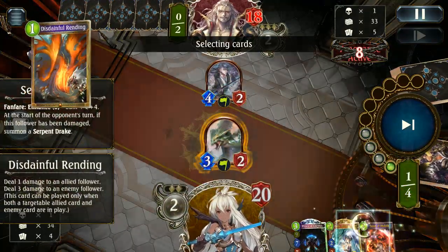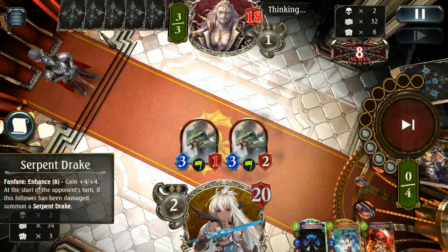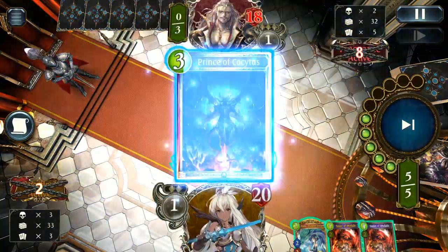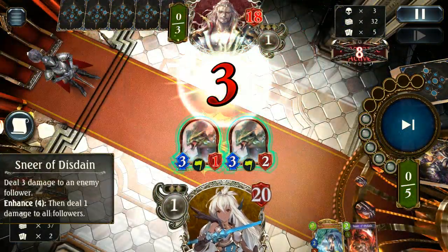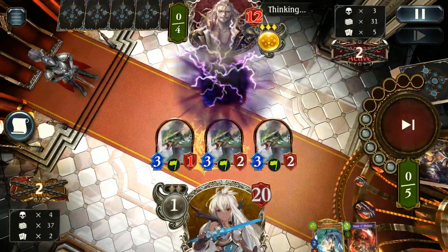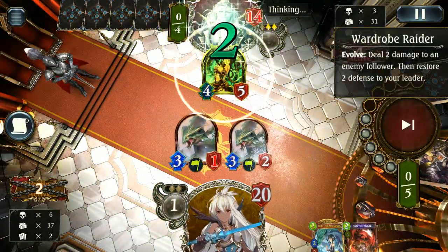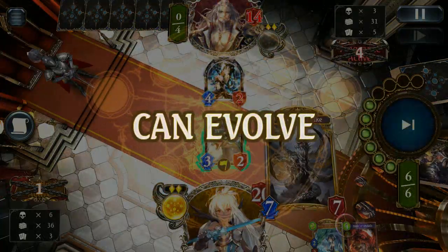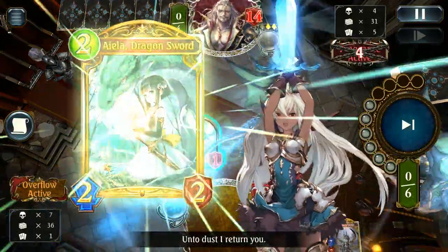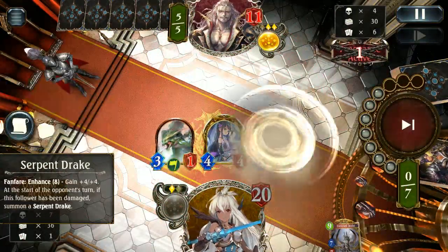Disdainful Rend is going to get us another 3-2 out of this, and we're even set up with another Sneer of Disdain if we want to use it. Double Sneer of Disdain — I don't really want to trigger it too much. As long as you have a damaged Serpent Drake, you're always going to be generating Serpents. We do have a 3-1, so constantly generating more Serpents is always a good thing. Wardrobe Raider would have been a good option if there were only two Serpents, so I'm really glad I didn't use Sneer of Disdain. But now we're going to have a really good turn with Sneer of Disdain, being able to proc our own follower and even ramp up — we can pretty easily go face for another three damage. Just absolutely dominating this early game with Serpent Drake.